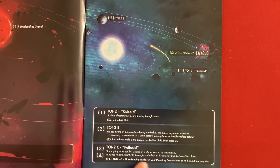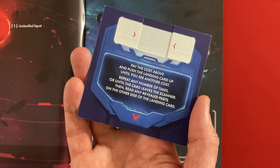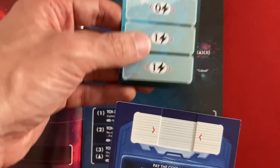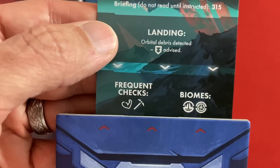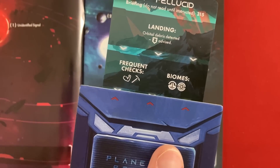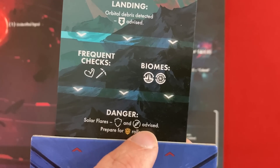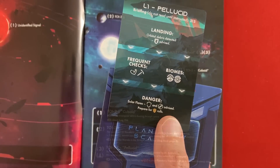It costs zero energy to land. We're going to use landing card L1 and slot it into the planetary scanner. We can pay more and more energy to reveal more of the card and know more about the planet before we land. We've got two energy left so we'll fully scan this planet. It tells us more the further we go: orbital debris is detected so we want some armor on our lander; frequent checks will help us know which away team members will be most useful — we want some strength and some mining. Solar flares mean we'll want shields or navigation icons, and we'll have a bunch of danger rolls to deal with.